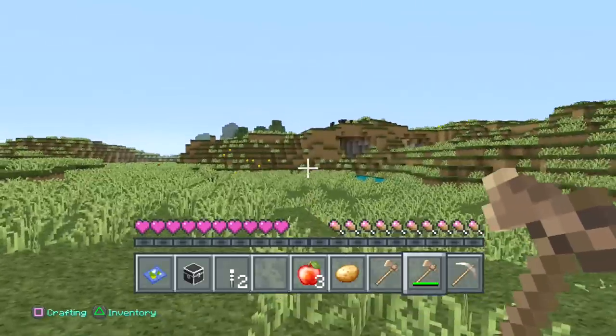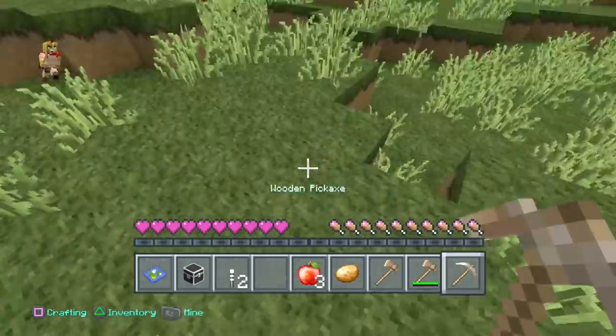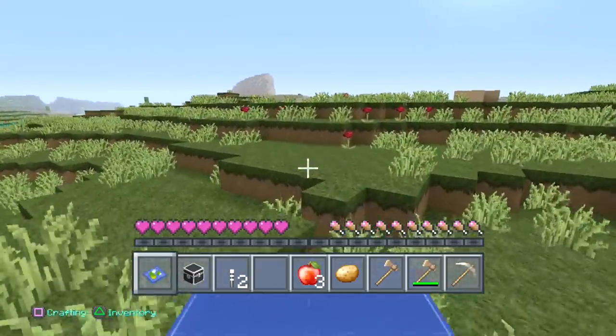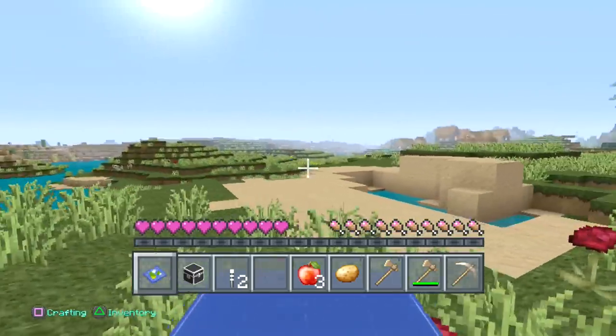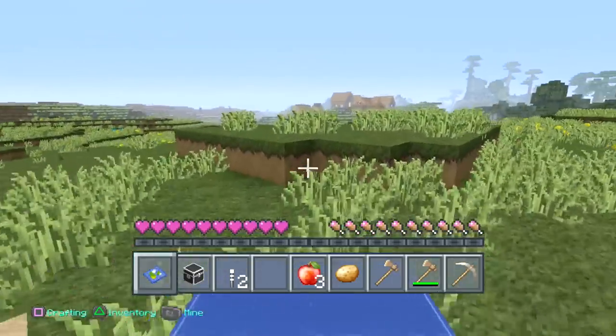Let me get this chest because we definitely need that later considering I have no resources. Torches could be a tremendous help. Let's look around and see what's out there. We've got a little desert biome right over here in this section, which is cool. I also love the desert biome. But I need a village.